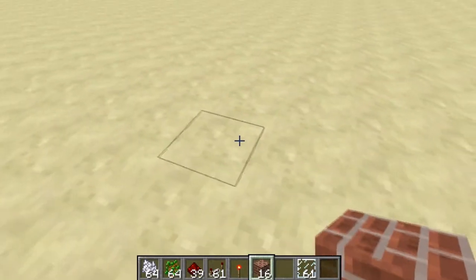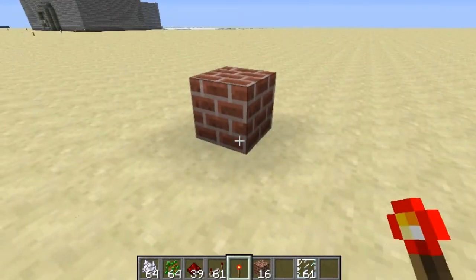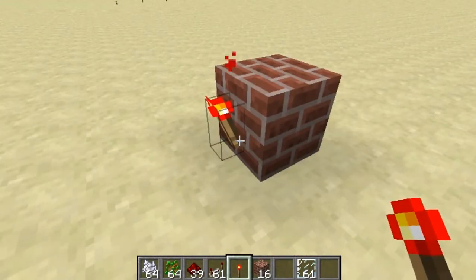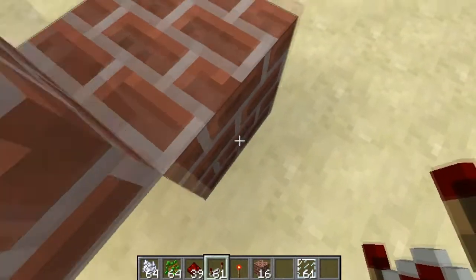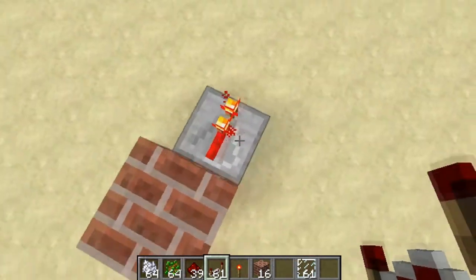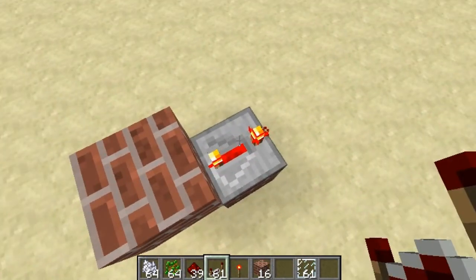I'll go ahead and show you guys how to make it. Start by placing a block, place a torch on top of that, then place a block on top of the torch. Come up here and place your repeater — you can go ahead and set this to five ticks.